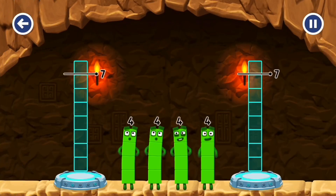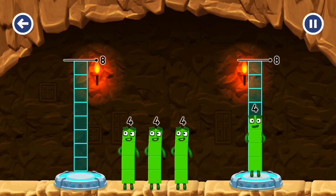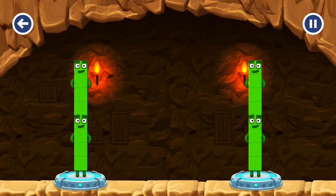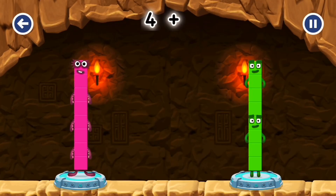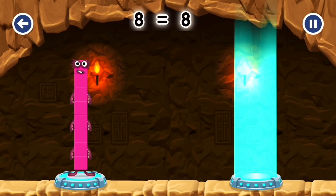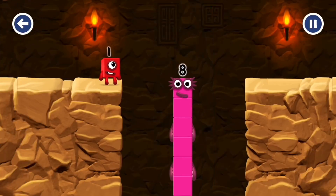Share the number blocks evenly to make two groups of eight. Correct! Four plus four equals eight! Eight equals eight! I am eight! Fantastic!